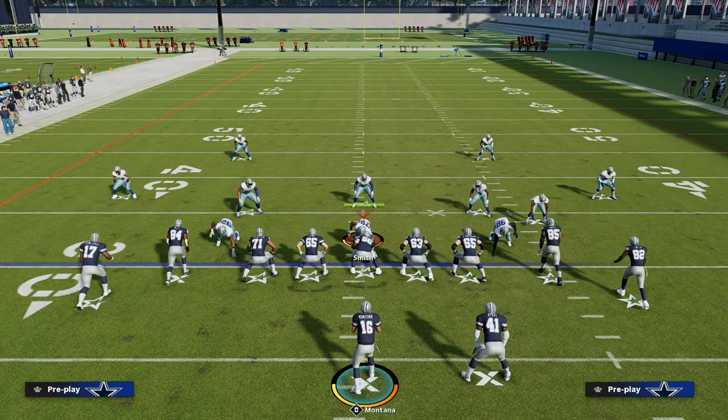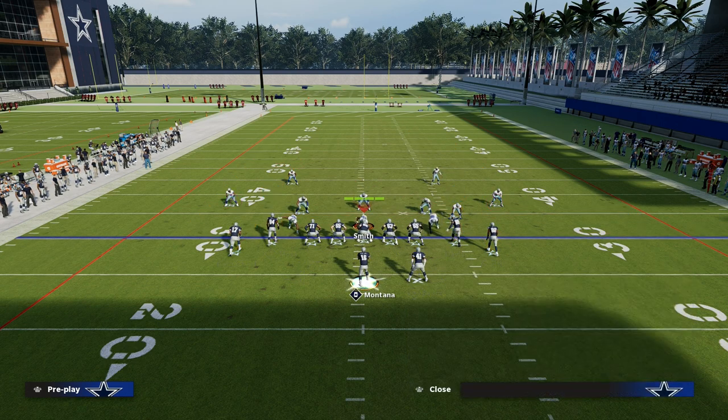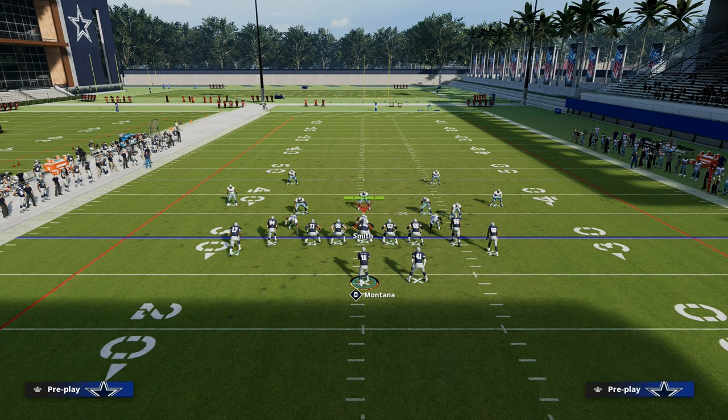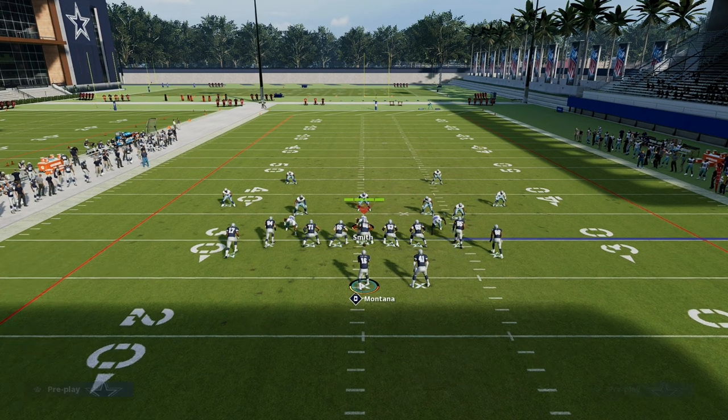The shallow route can be any route — a drag, an in route, a hitch route that you playmaker, a slant. It can be any kind of shallow route. Ideally the route will cross under about five to seven yards, because you want that post route or dig route to go 10 to 20 yards down the field on the other side.